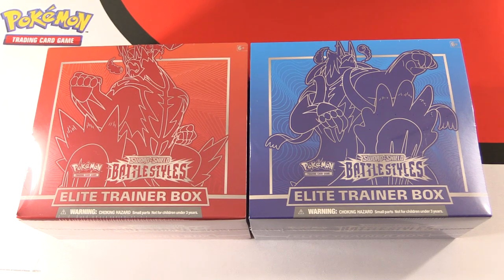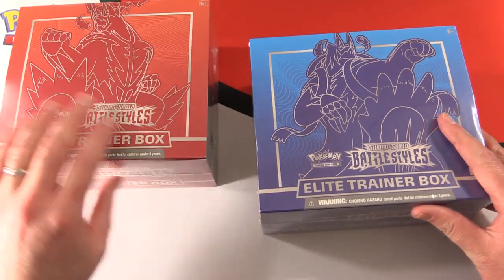It's Pokemon time again here on MTG Unpacked. We're getting stuck into two Sword and Shield Battle Styles Elite Trainer Boxes today. These just came out this weekend, so it's March 21st, 2021 — a couple of days ago.